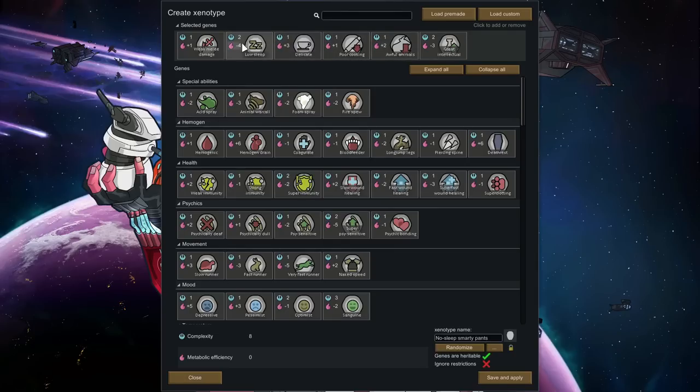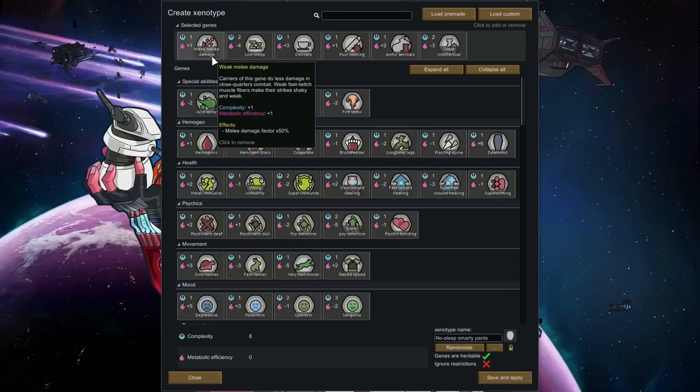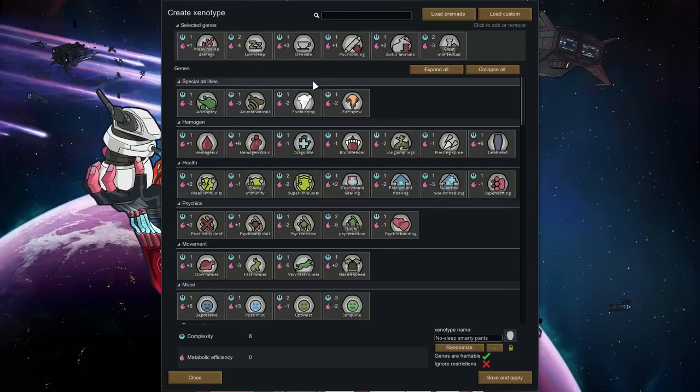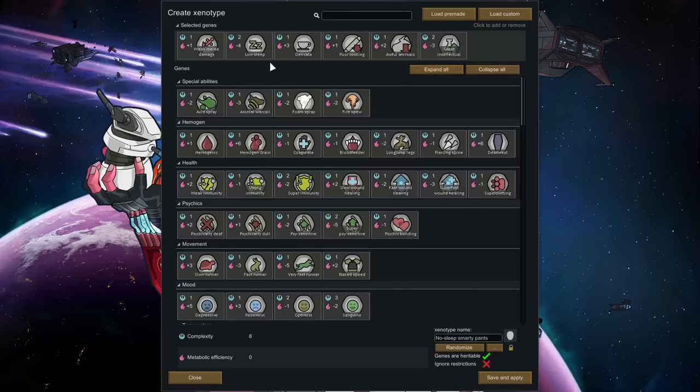The big features are that this is a low sleep pawn — they have a genotype which allows them to sleep very little. To compensate, their body is very delicate, so they have a permanent wimp trait. I also threw in weak melee damage because they're not going to be getting into melee — that was a freebie. That gave us a little more metabolic efficiency to play with. Basically what you want to avoid is too much metabolic penalty because that dictates how much food your pawn needs. So this person is low sleep with great intellectual, but awful at animals, poor cooking, and weak melee to compensate.